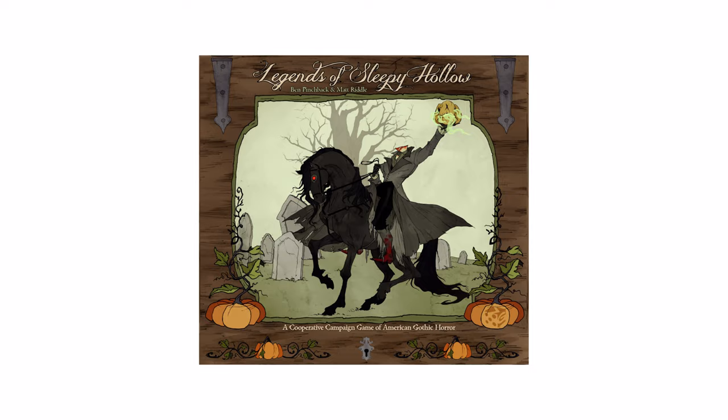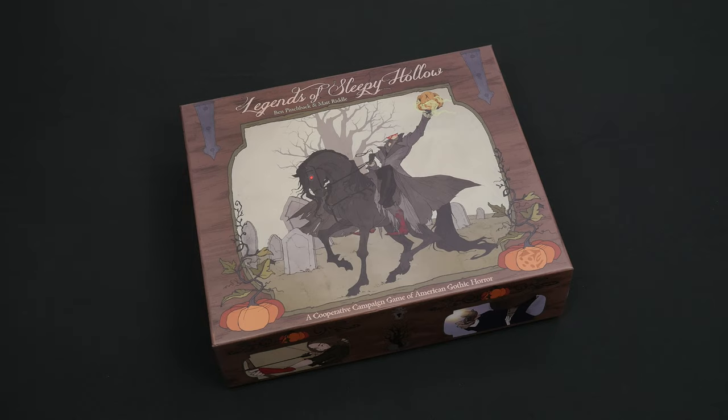Legends of Sleepy Hollow is a cooperative campaign of American Gothic horror. One to four players work together as legends to find Ichabod Crane. Game chapters last between 30 and 120 minutes and are rated for people ages 13 and up.